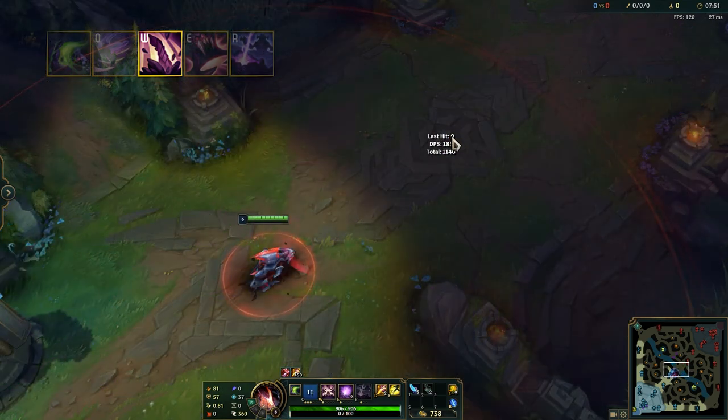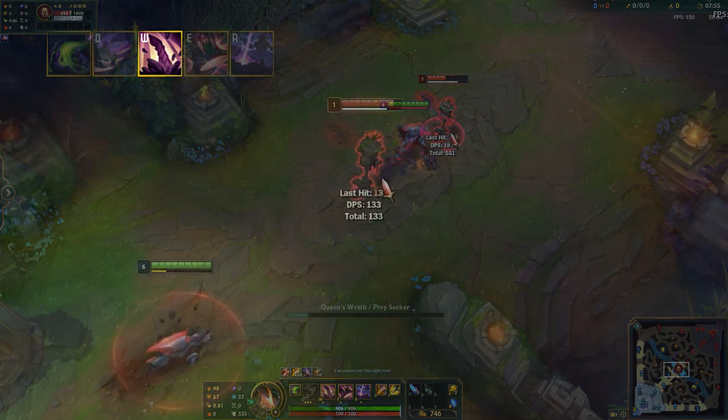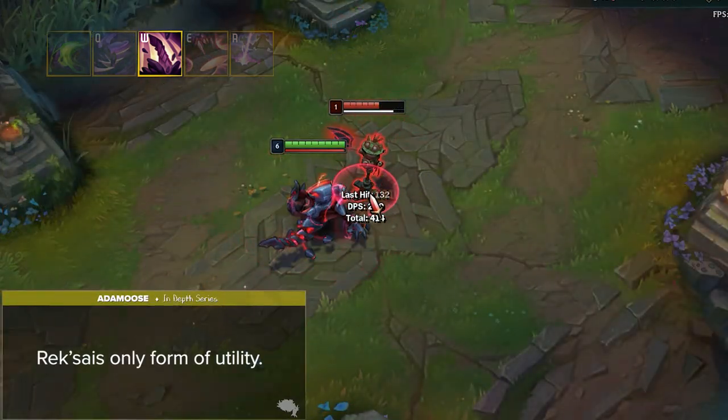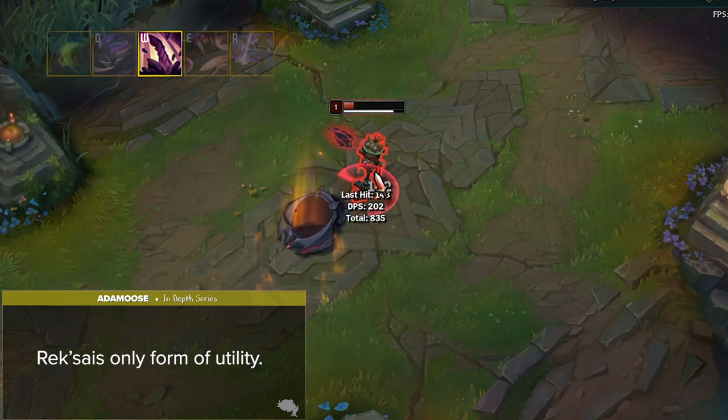Flash Unburrow is a very basic but extremely effective combo to quickly reposition and knock up enemies, which is crucial to master. This is Rek'Sai's only form of hard CC utility, mainly used to single out vulnerable targets and then burst them down.